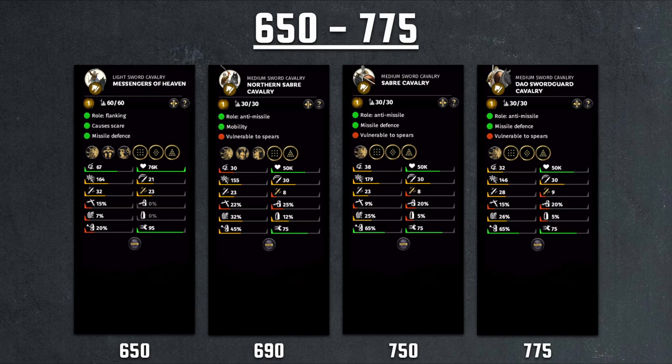The good news pretty much stops there as we jump to 690 for the Northern Saber Cavalry. Not much charge bonus and very low morale. Heavily armored but sacrificing speed for that. So in the end it ends up being the same situation — not as strong as shock cavalry for a cavalry role and not as strong as melee infantry for an infantry role. That's going to be the same problem for Saber Cavalry and Dull Sword Guard Cavalry.